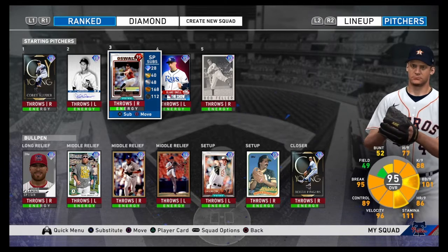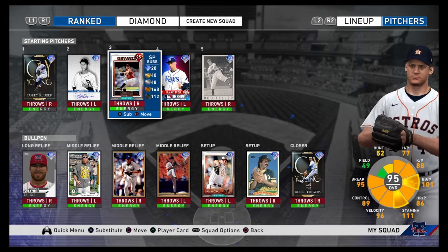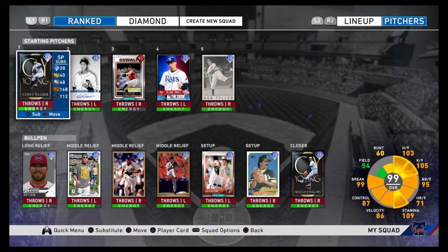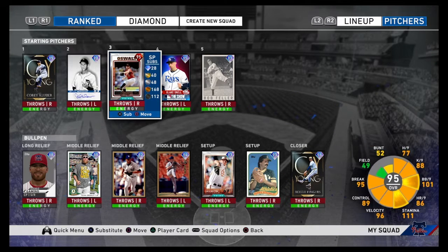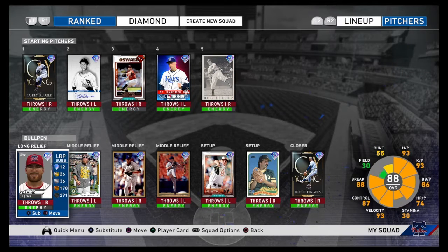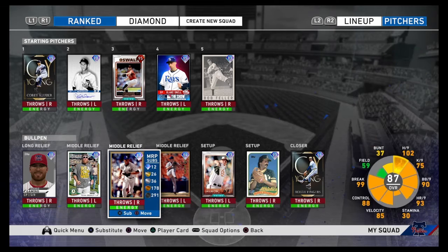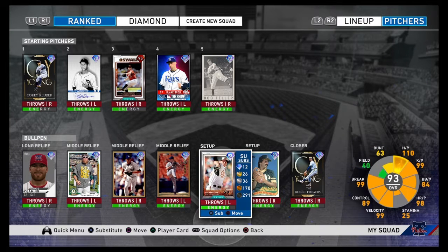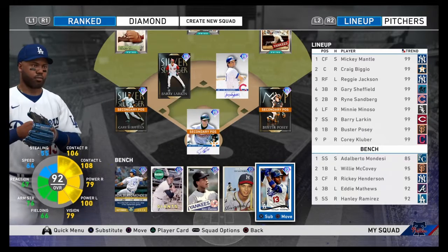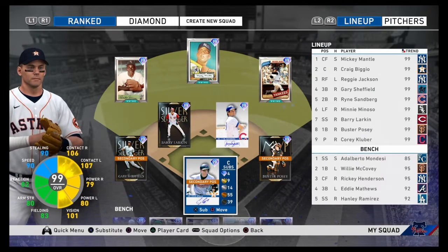Starting the game for us is Oswalt — I'm making this after I already played the game, so that's why his energy is low. In our rotation we got Kluber, Neuhauser, Prestige, Oswalt, Players League, Blake Snell, Bob Fowler, Created Player, Sean Doolittle, Mariano Rivera, Billy Wagner, Zach Bretton, Dennis Eckersley, and Rollie Fingers. That's the team and we're debuting Barry Larkin and Mini Minoso in ranked seasons.